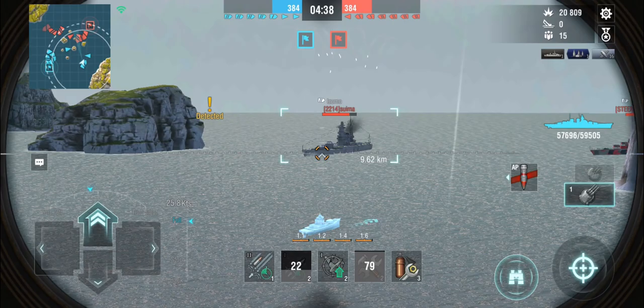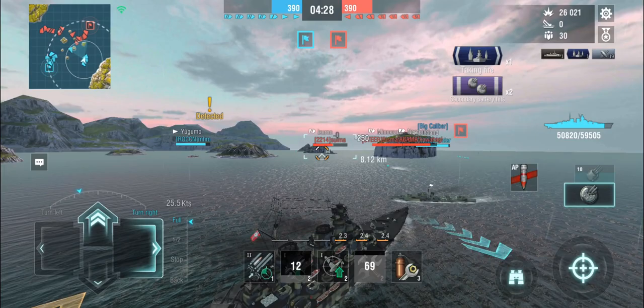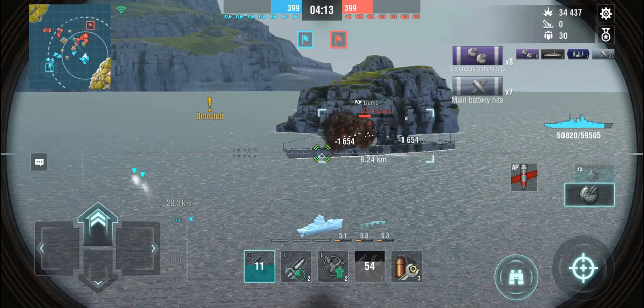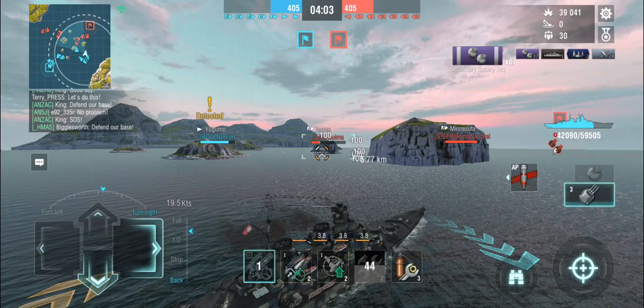The rest of my team is still trying to hold the cap. One of our destroyers seems to have gotten bored and gone through the middle — a little unfortunate, but we don't need them here. I'm at full speed because the Minnesota and Neptune are both behind the island, taking themselves temporarily out of battle, which is very accommodating of them. The Izumo is in my secondary range, and if you are in the secondary range of a German battleship in something like the Izumo, you are generally not in a good position.